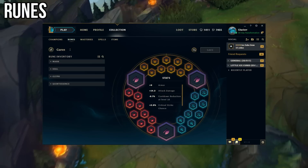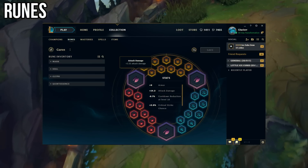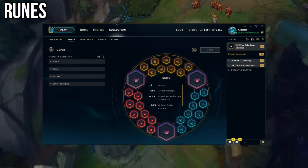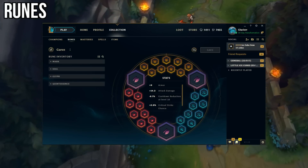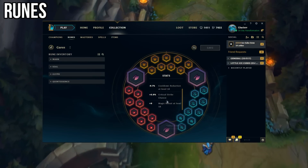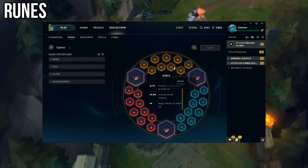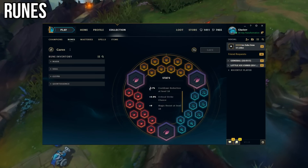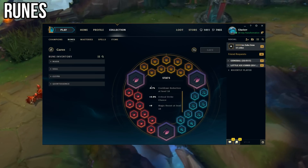For runes, you're going to want to run eight flat attack damage reds. For your quints, run three flat AD quints. For your yellows, run all flat armor. And for the blues, run six CDR per level and then three MR per level. Flat AD gives you that early game power you're looking for. The 1% crit chance may give you some luck here and there, and the 10% cooldown reduction pairs very nicely with the items you'll be building on Garen.